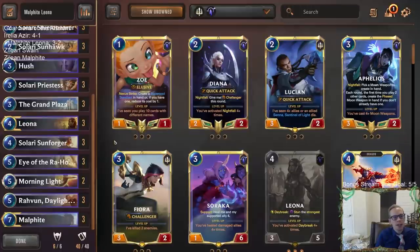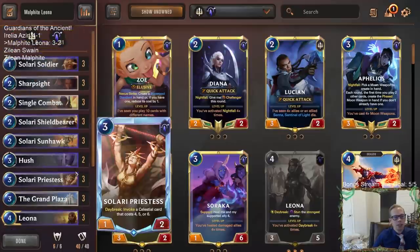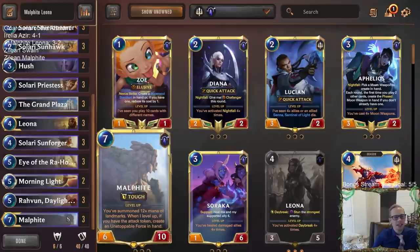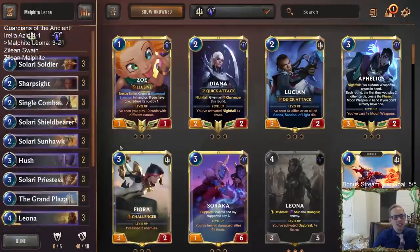This deck looked overall really good. One card here, one card there — our first loss they had to draw Pack Your Bags to beat us, and they did. The second loss they had to draw Nocturne Fervor to beat us, and they did. Two different draws — if they don't draw those two cards this could have been a 5-0. But you need a little luck to go 5-0. The Daybreak stuff felt very strong and this definitely felt like a real deck.